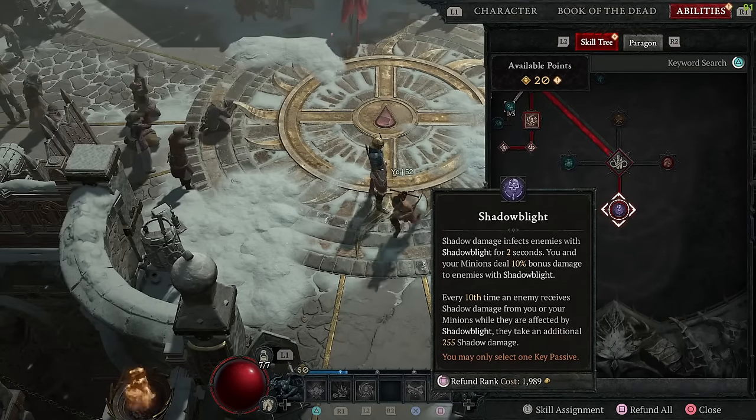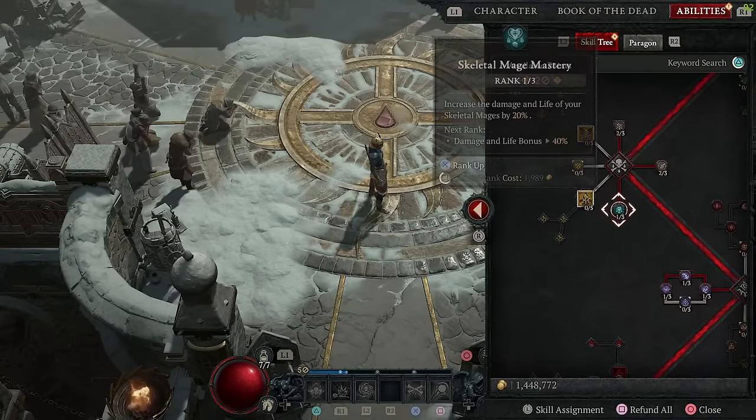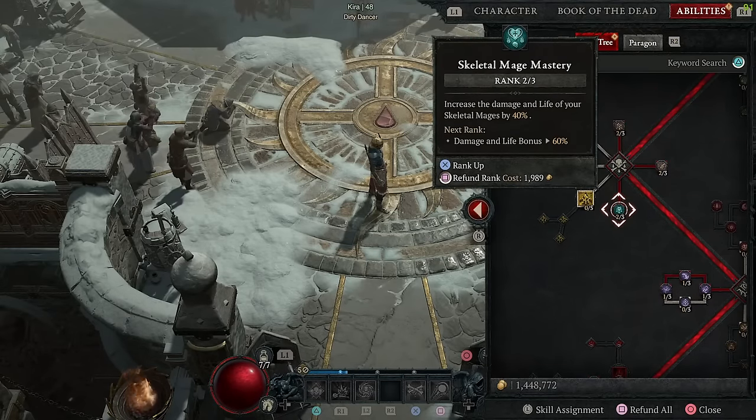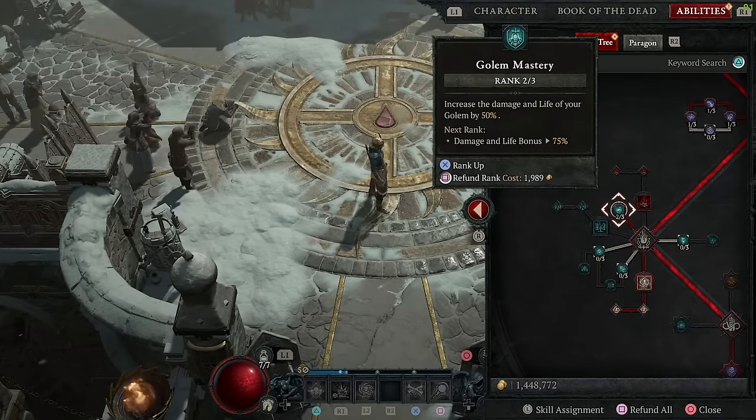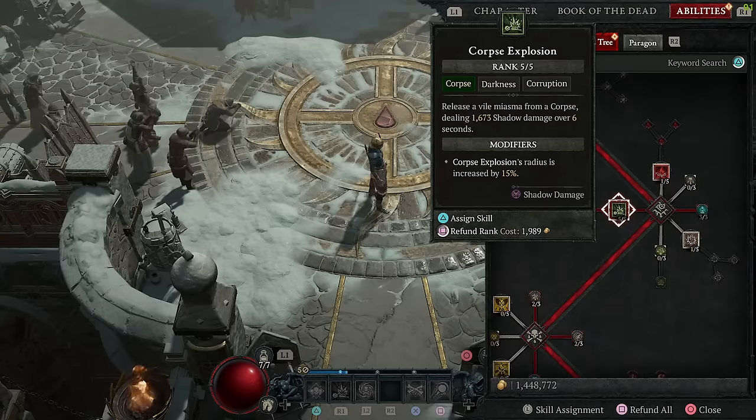We're almost there, over halfway, so bear with me. From here you can spend freely, but if you want to follow mine: skill point thirty-five on skeletal mage mastery, followed by point thirty-six on golem mastery so they live long and prosper. Point thirty-seven I'm maxing out blight and then point thirty-eight I'm maxing out corpse explosion.